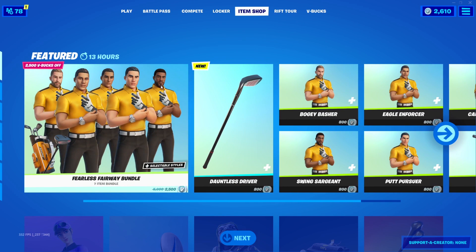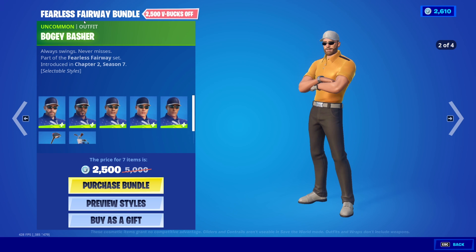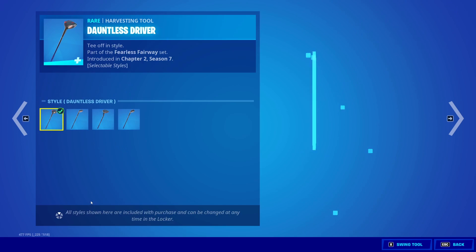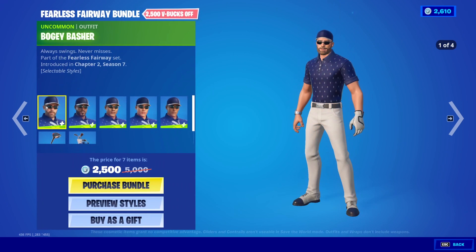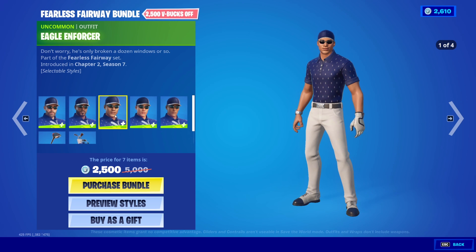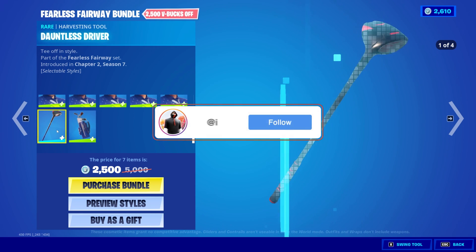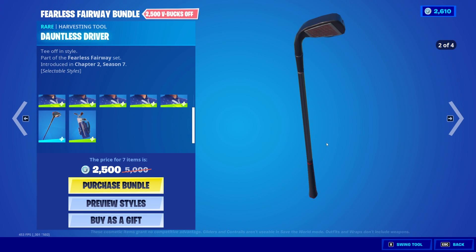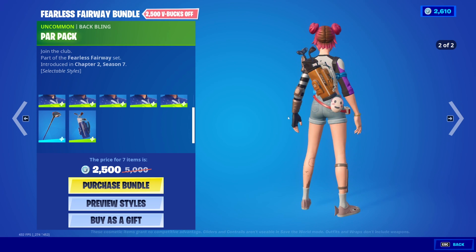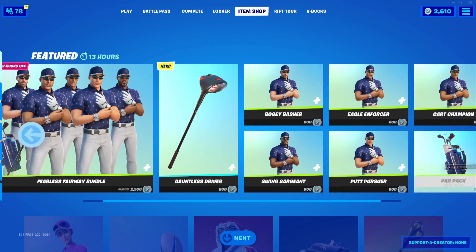Before we get into today's video, let's take a look at the item shop. We have the Fearless Fairway bundle with the Bogey Basher skin - these all come with three or four different styles. We've got the Bogey Basher skin, the Swing Sergeant skin, the Eagle Enforcer skin, the Putt Pursuer skin, the Cart Champion skin, then we've got the Dauntless Driver pickaxe - this is such a sick pickaxe - and the Par Pack back bling. This is all for 2500 V-Bucks, which is actually a bargain.